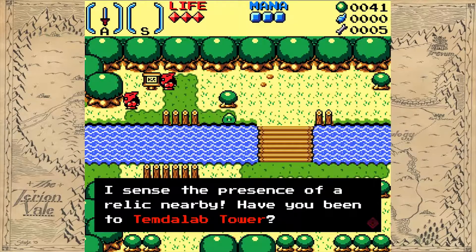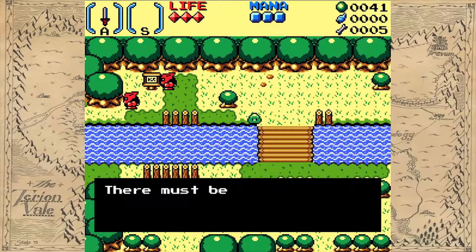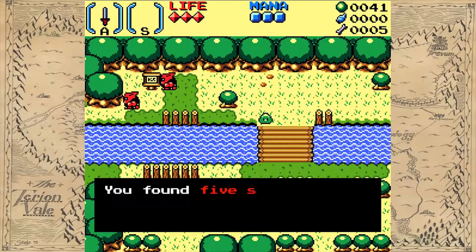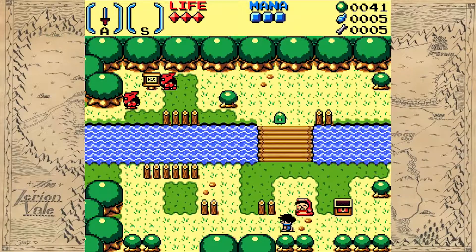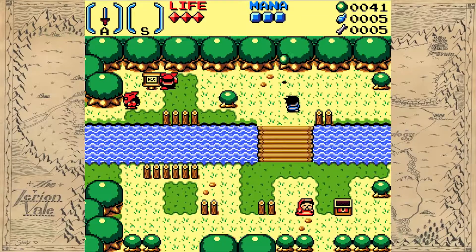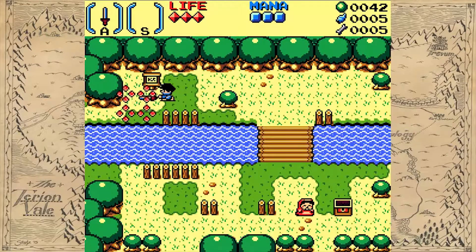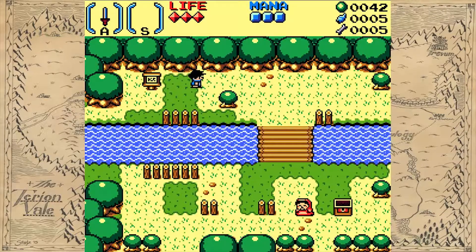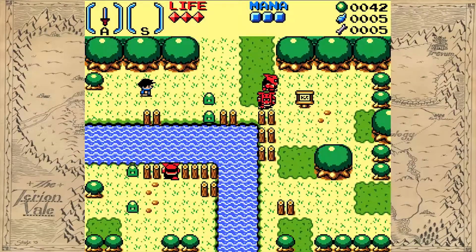I sense the presence of a relic nearby. Have you been to Tremdalab Tower? There must be the relic. I found five seashells — maybe used to buy things from some creatures. So we have two distinct currencies, possibly three. That's the Icub Frostland. I'm digging this.